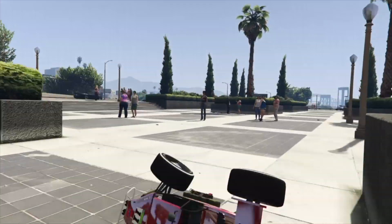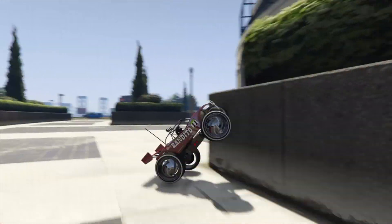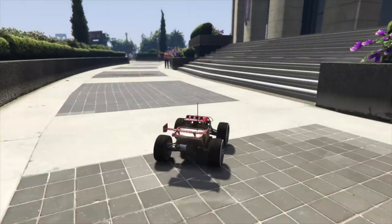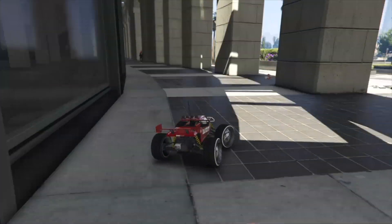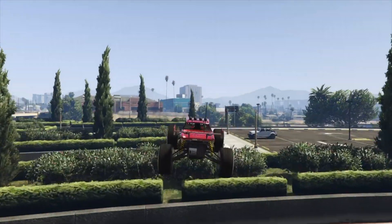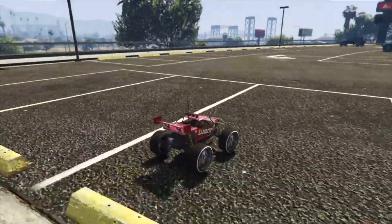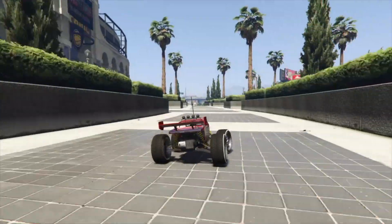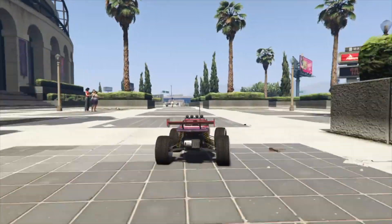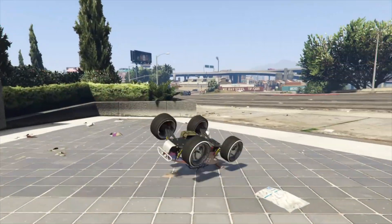Welcome back, SCG here, StellaCrewGaming, with the second video for today. This is Part 2 of the RC merge glitch, or the RC Bandito on Benny's wheels. This will allow you to take this modded RC driving around and take the Benny's paint and merge everything onto any vehicle you want in the game.